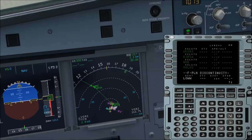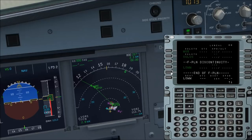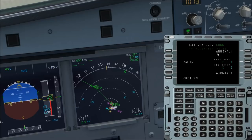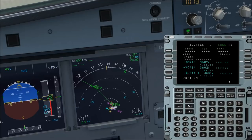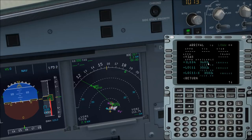Now we go to the ICAO code of our destination airport, LOWW for Vienna Airport, and then we go to Arrival. Here we choose which type of arrival and which runway we want to land on. We want an ILS arrival at runway 34. Here you can also see the distance and the length of the runway — around about 3.6 km long. So we do an ILS approach at runway 34 at Vienna Airport.